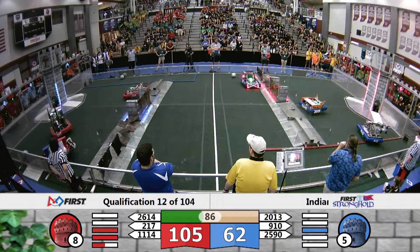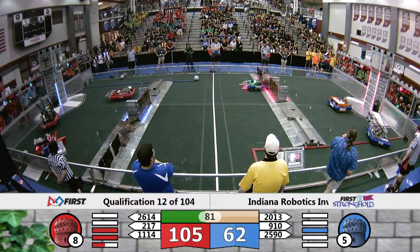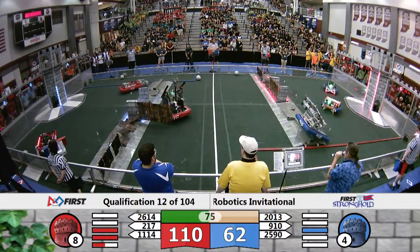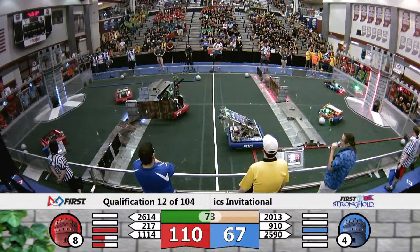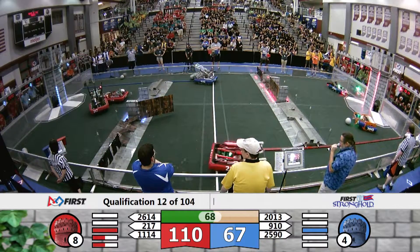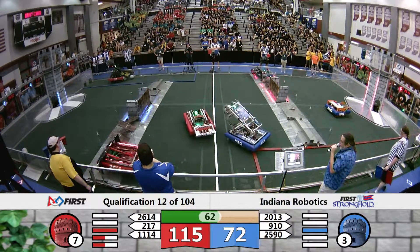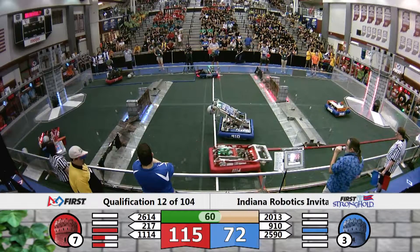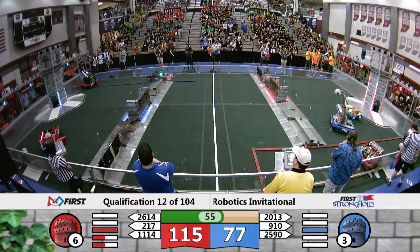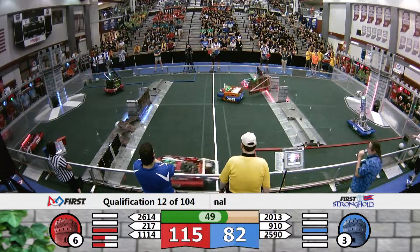20-13 over the rampart, looking to line up. The blue defenses have been defeated. 20-13 had a hard shot and they just missed. 9-10 over that rock wall. 217 holding open that door. 26-14 going down there to the Secret Passage, getting a ball from their human player. Back underneath they go, going for another score. Along with 11-14, we've got bowling for dollars going on over here. 11-14 in the Secret Passage, 9-10 gets in there with them.